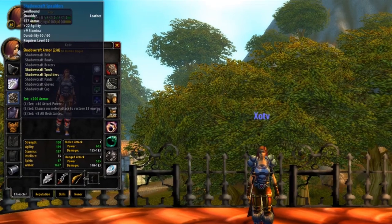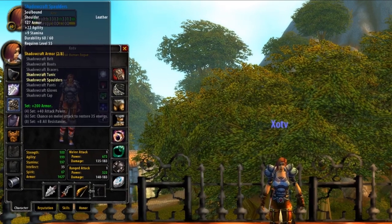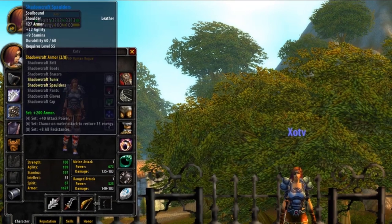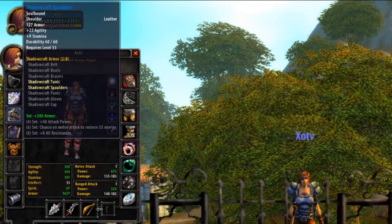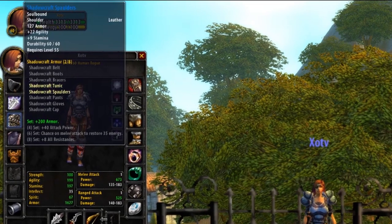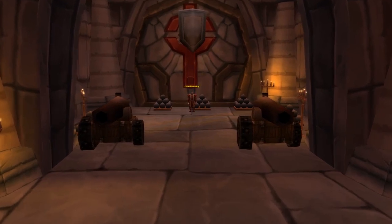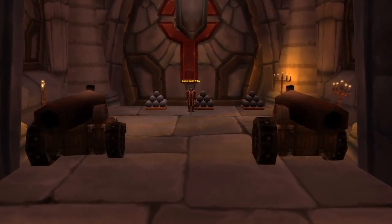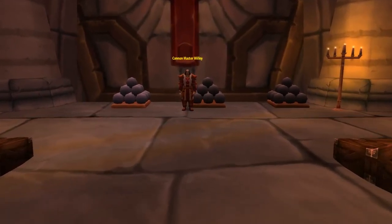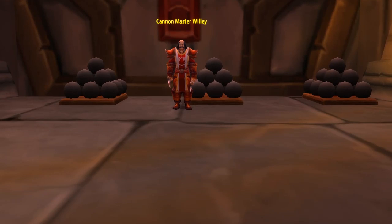Next on the agenda are Shoulders. For these, we're going to want our first piece of the infamous Shadowcraft set. Despite this set not being the best for PvE, for PvP it contains everything a Dagger Rogue could ever need, with a huge 22 Agility and 9 Stamina. The Shadowcraft Shoulders drop from Stratholme's Living Side off Cannon Master Willley, who has about a 20% chance to drop these amazing Shoulders.